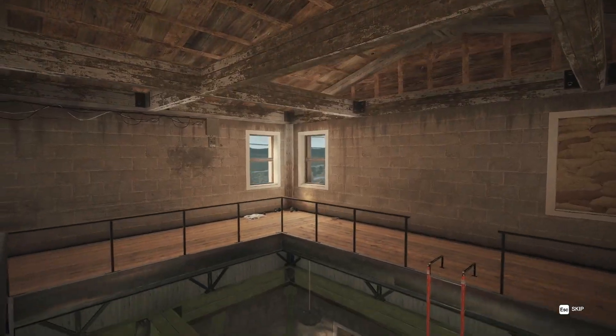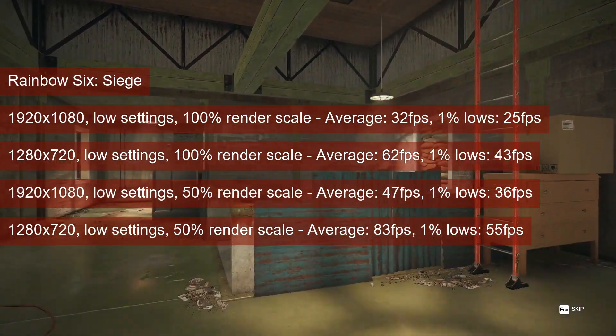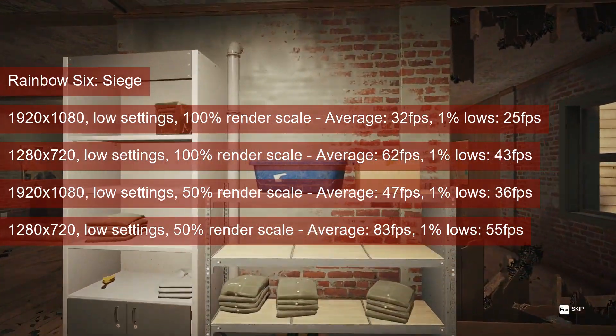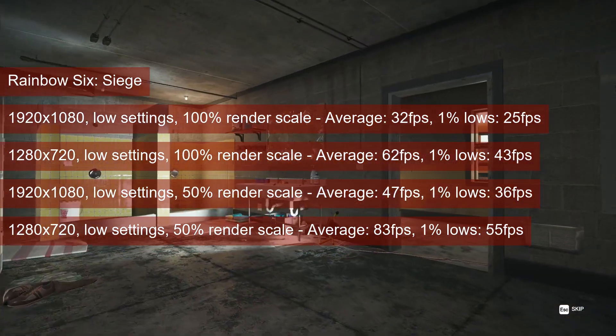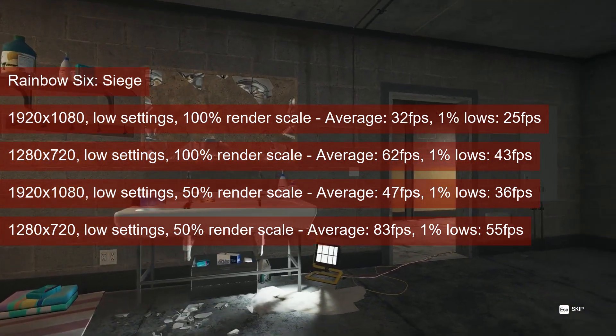Staying above 60 FPS is a must in Rainbow Six Siege, but the card is too weak to keep its 1% lows above 60. Mid-50s is unattainable at 720 resolution and 50% render scale at lowest settings. For anything higher than that, the game remains playable only in terms of a single-player gaming experience.